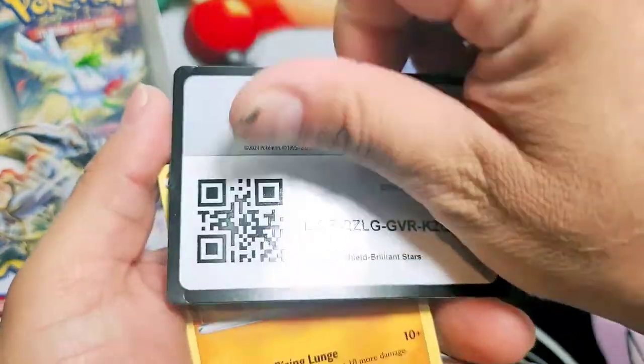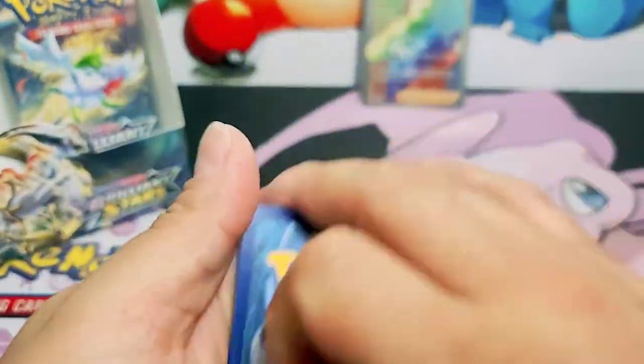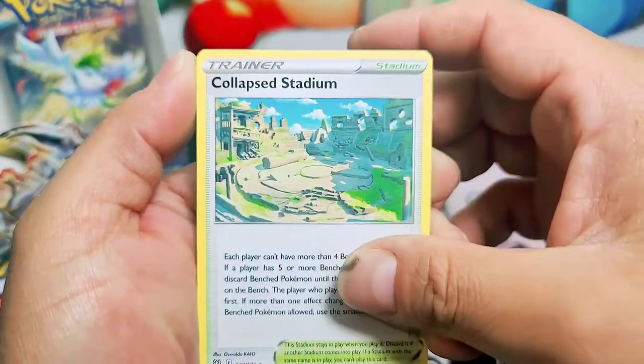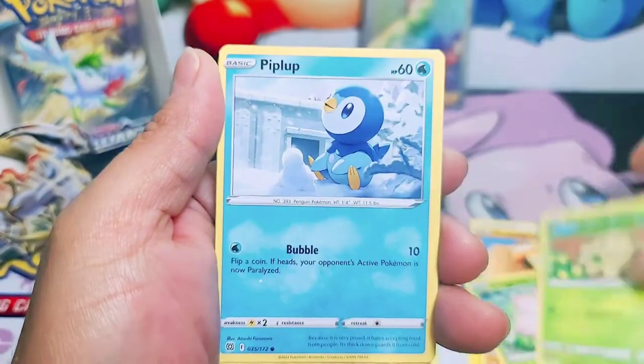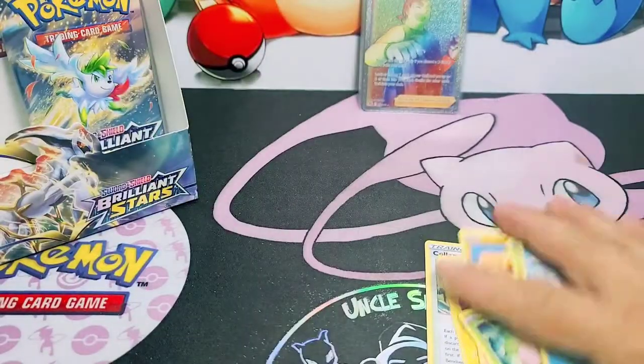Here's the code card for you guys. My wife has all the answers, I just don't know. I got to wait for at least our next video to see what we can pull. Collapse Stadium. Pot LB. I want to go blind - I don't want to know nothing. I want to be blind. Empoleon holographic - nice holo head.